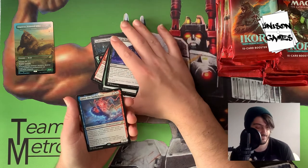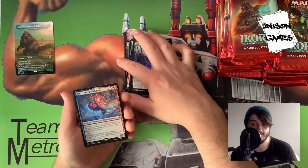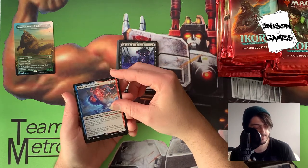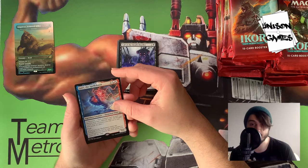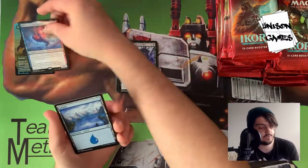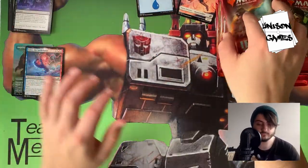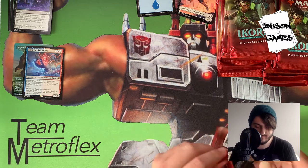Lutri the Spell Chaser is our first rare. Each non-land card in your starting deck has to have a different name if you'd like to use Lutri as your companion. It's a 3/2 for 3 with flash. When you cast it, you can copy target instant or sorcery spell you control — you may choose a new target for the copy. So you can cast it on top of another card and just double it up. That was a pretty decent first pack.